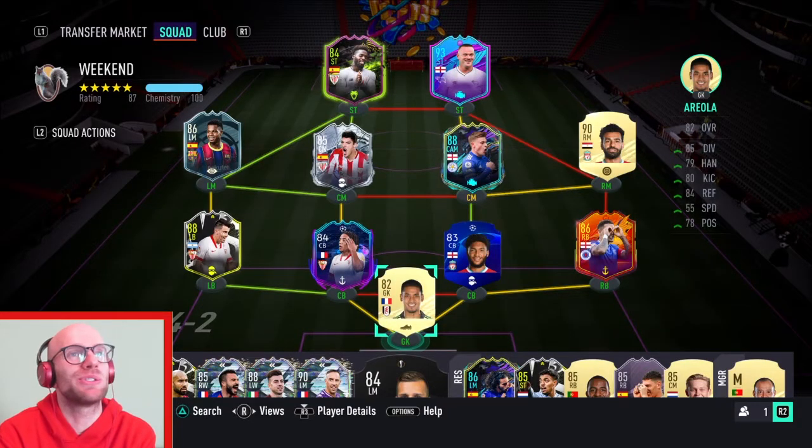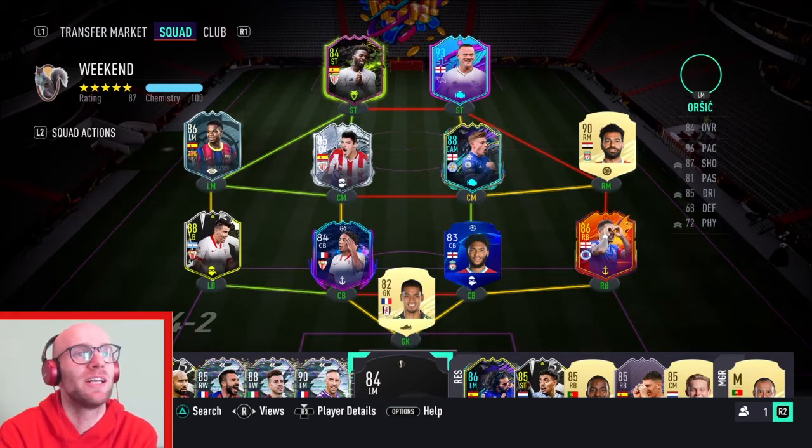This is the team I will use in weekend league. Up front: Iñaki Williams and Wayne Rooney. Ansu Fati, Kappa, Barnes and Salah will be in the midfield. Acuña, Koundé, Gomez and Tavernier will be in defense, and Arreola in goal. Mislav Orsic will be my sub on 5 chem, and I will also sub in Ribery and El Shaarawy.